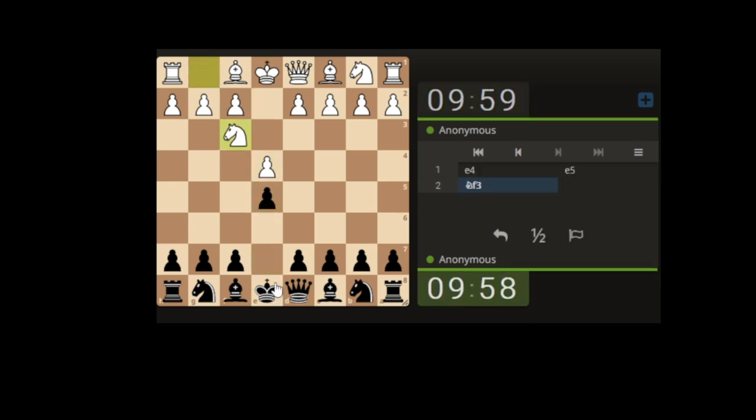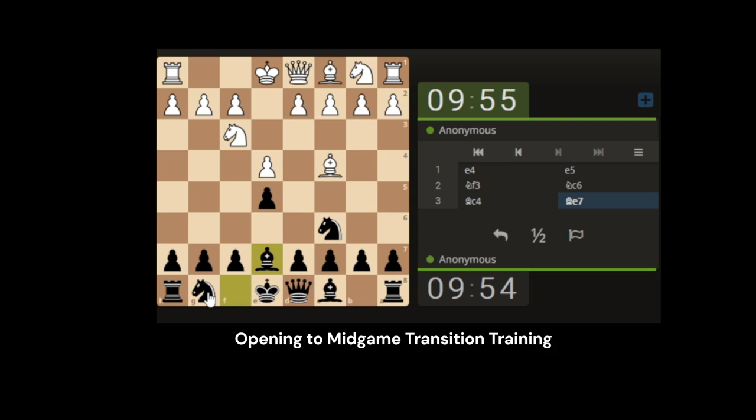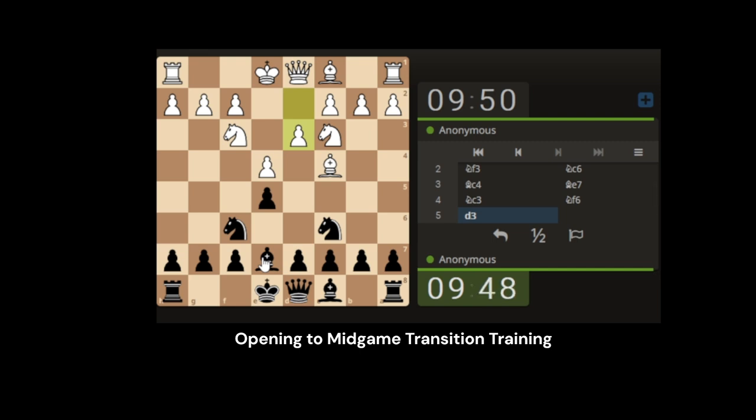What we're practicing today is the link between the opening and mid game, which usually can happen very quickly. It's that invisible line of opening to mid — we've done the mid game transition into the end game. We've looked at the opening as a sort of dominating factor, and now we just want to look at that invisible line between opening and mid.